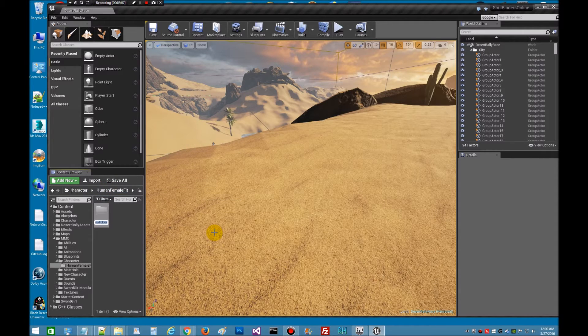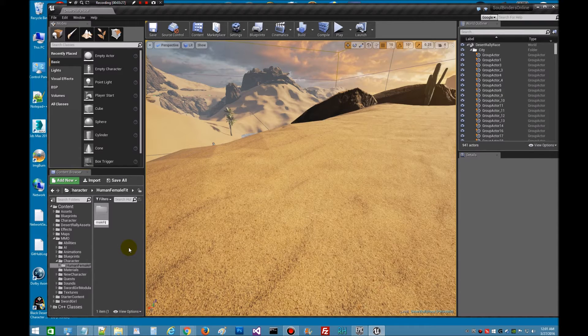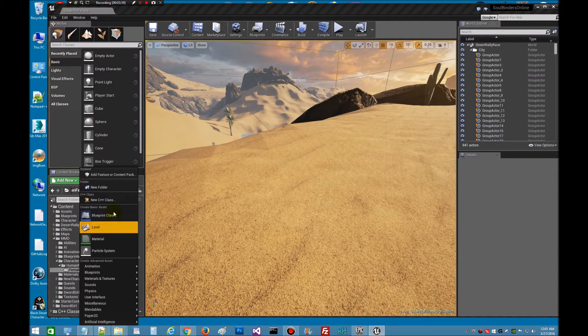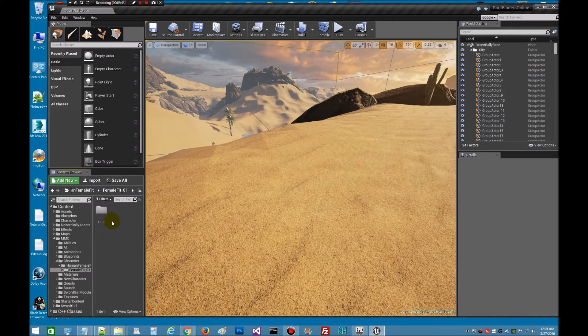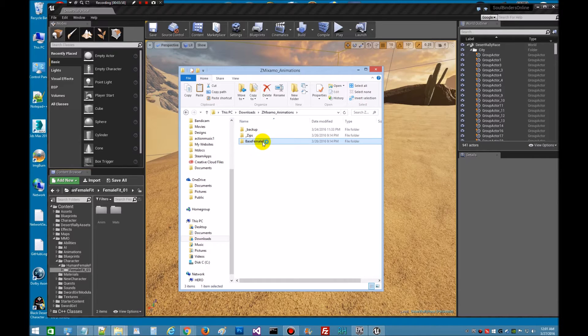We'll call her Female Fit — actually, Female Fit underscore Fun — that way I may have different versions of the fit model. So we're going down here. We're going to need two folders in here. We're going to add an Animation folder to store all our animation files, and a Mattes folder to store all our mattes. When you download your model, whatever folder you put it in, start keeping up with those because you're going to have to keep them separated with animations and stuff. It gets confusing.